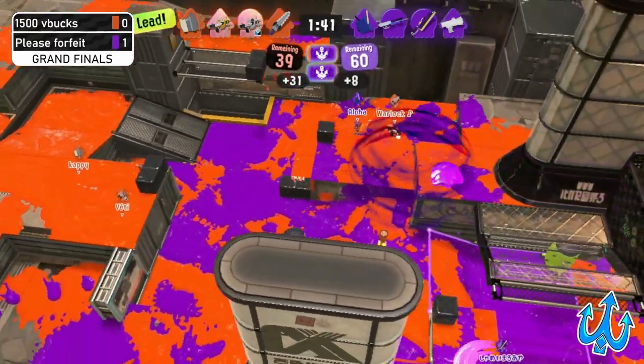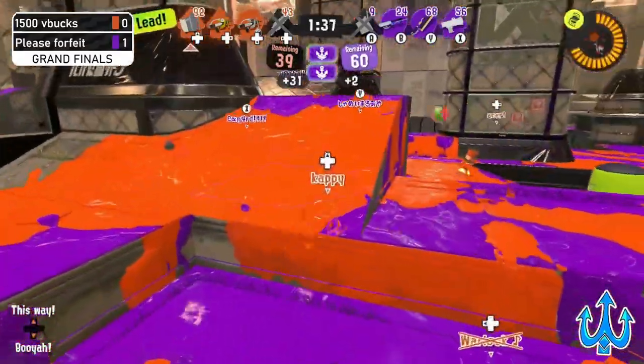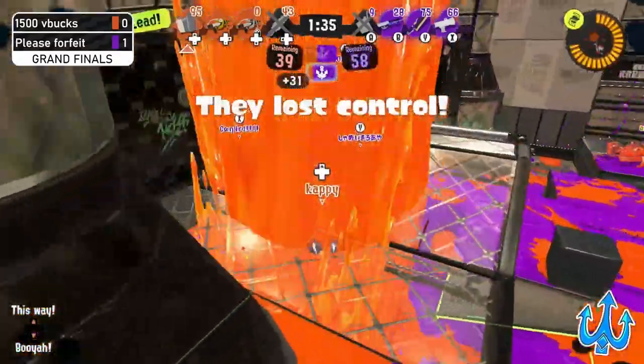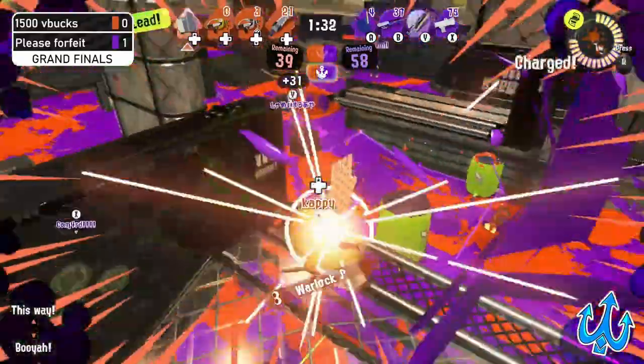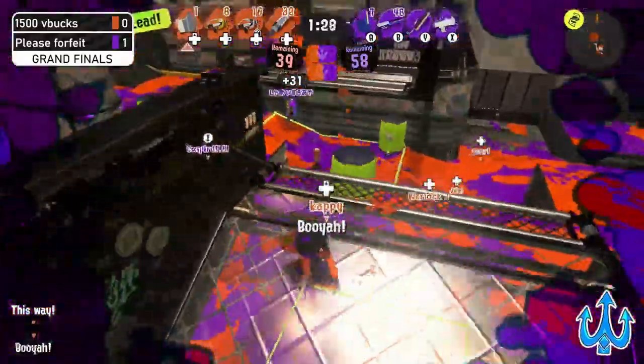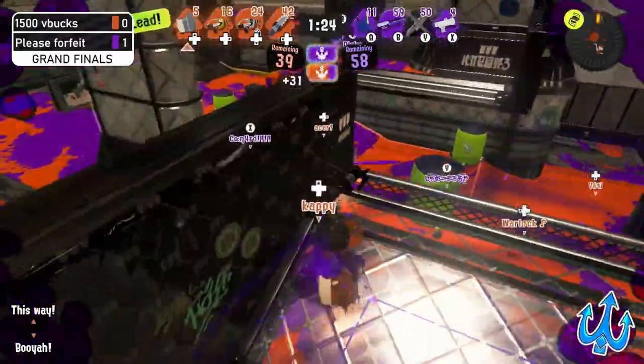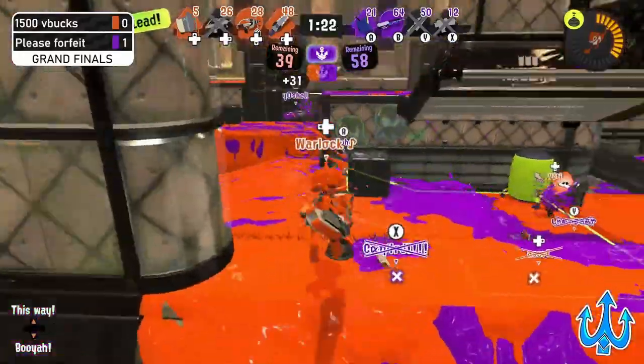We see this Batata Stamp interacting with the Tri-Slosher and they get a trade — kind of sad but kind of funny to watch. 1500 V Bucks uses some really good specials; the Sloshing Machine almost dies because of that E-Liter, but they slightly remain alive. 1500 V Bucks is really starting to get some more pushing action going.